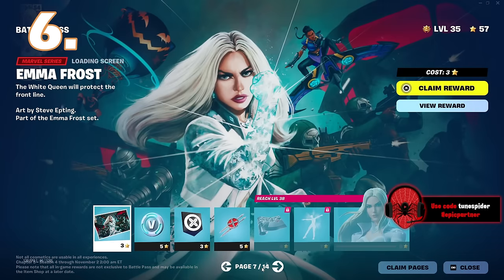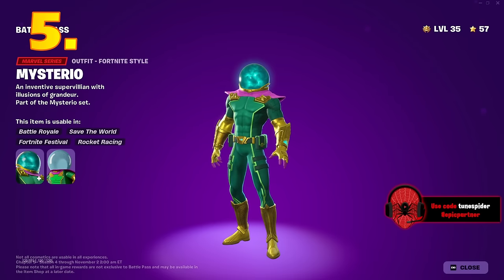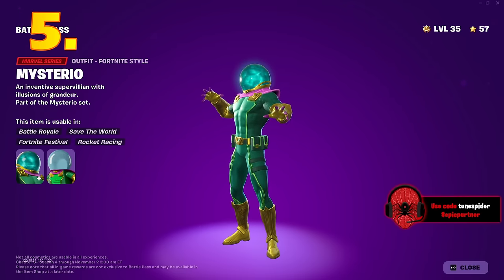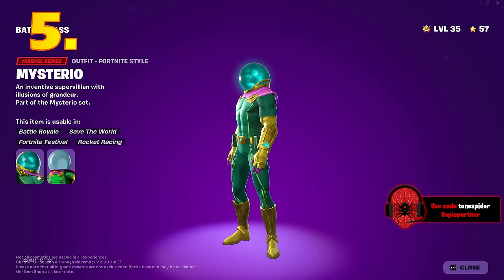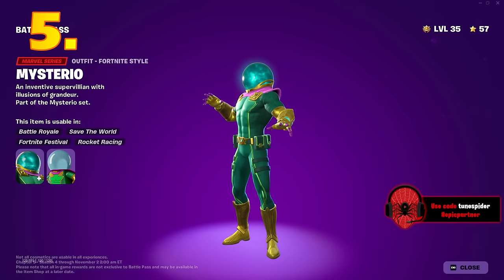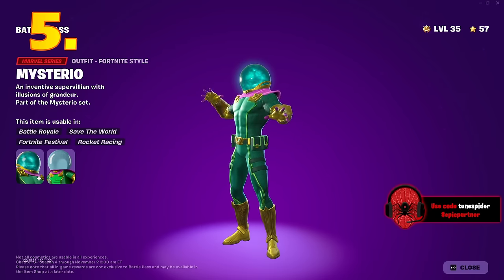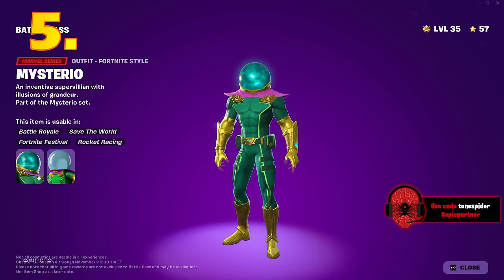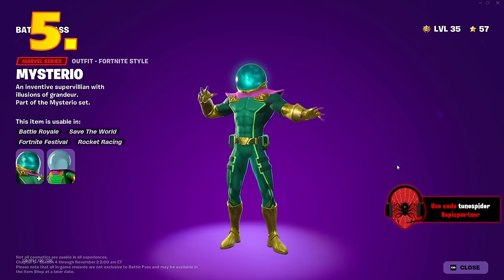Now we're getting into the top 5. At number 5, as soon as I saw this Mysterio skin I knew he was going to be up there. The fog and the fishbowl helmet, the illusion eyes that hold together the purple cape, the bright green into the dark green and the gold, the purple fingertips — it is just perfection. It is so close to being comic accurate. I absolutely love it. Easily my fifth favorite in this battle pass.